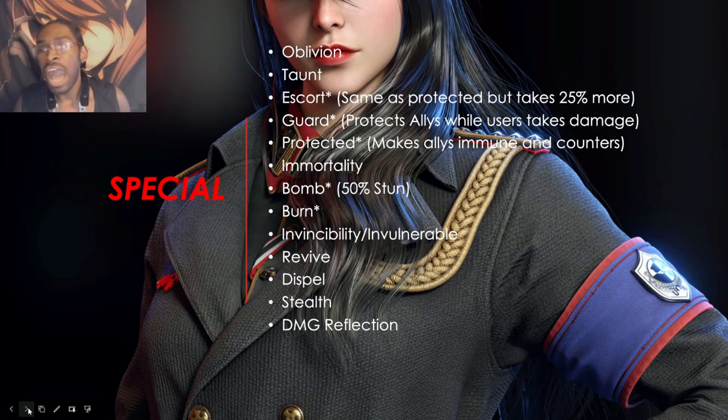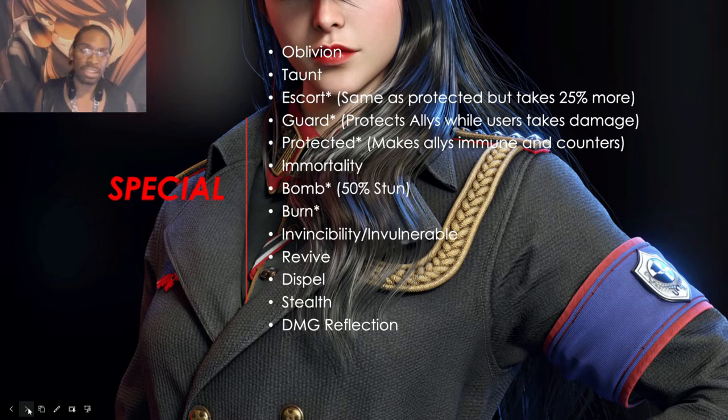Now let's get into special effects, starting from the top. Oblivion is the most important effect in this game — let me repeat that. Oblivion disables passive skills. A lot of problems you might be having in early game, like units coming back to life and clapping you — oblivion stops that, because they can't trigger the passive involved. Oblivion is very, very important.